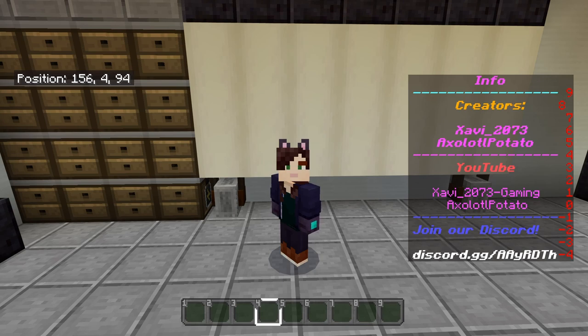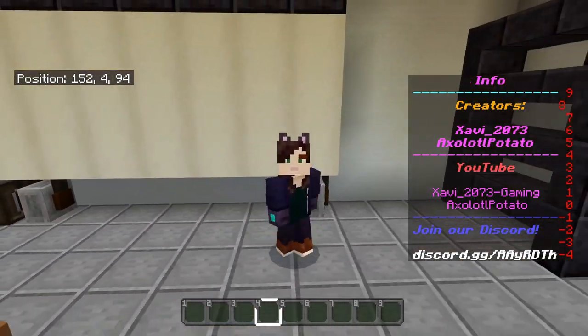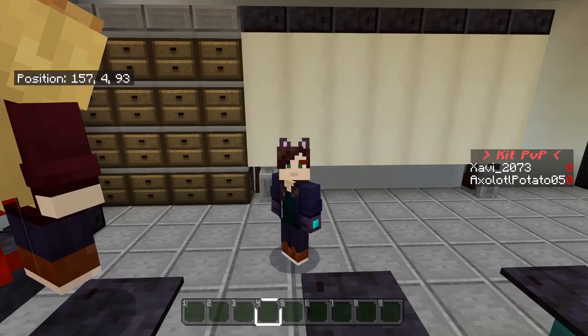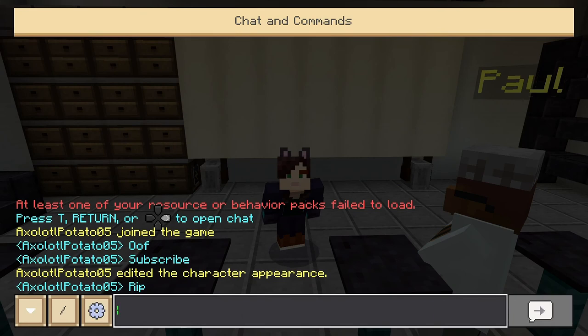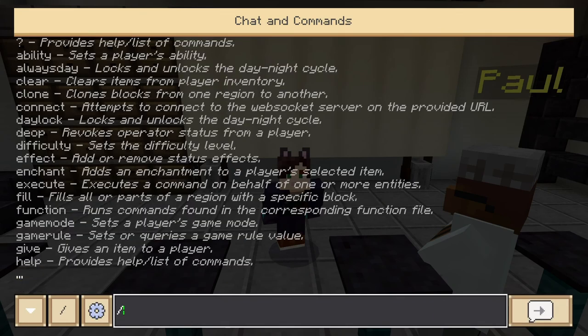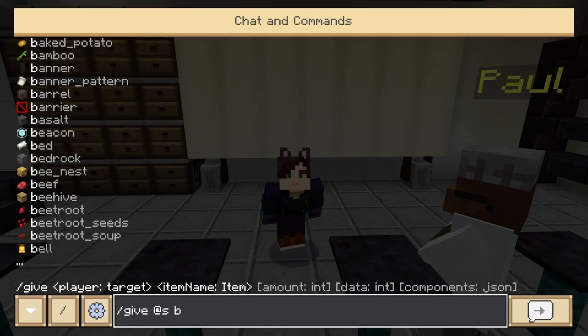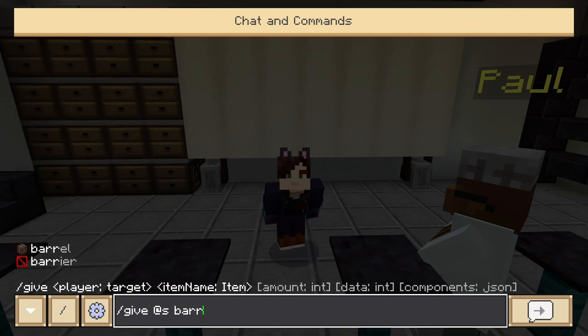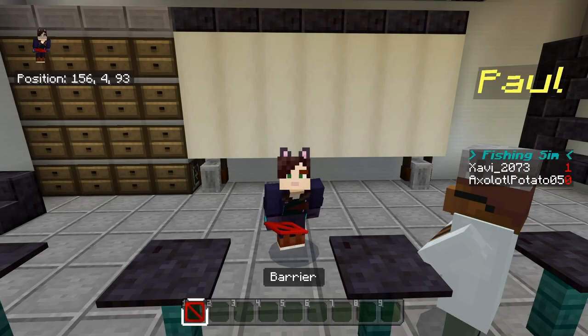Of course there are different alternatives now because of the 1.16 update, but we're about to check them out. To obtain a barrier block, what you gotta do is go to your chat, type /give yourself barrier. Once you give yourself a barrier block, you have it in your inventory.